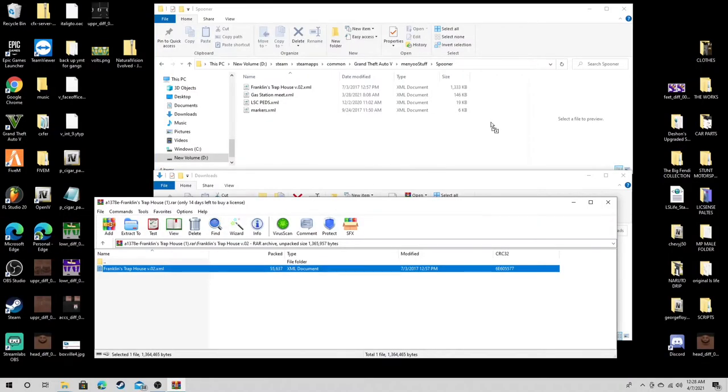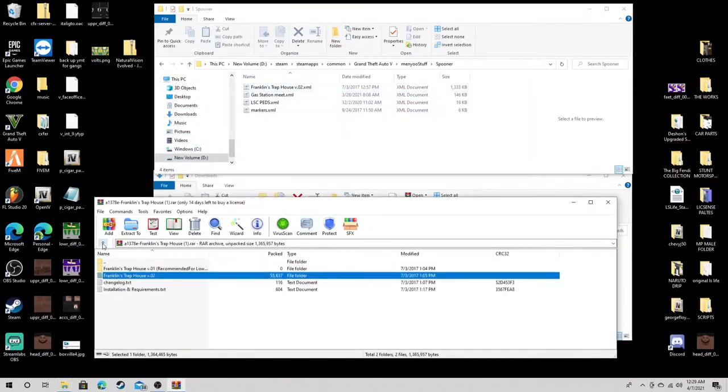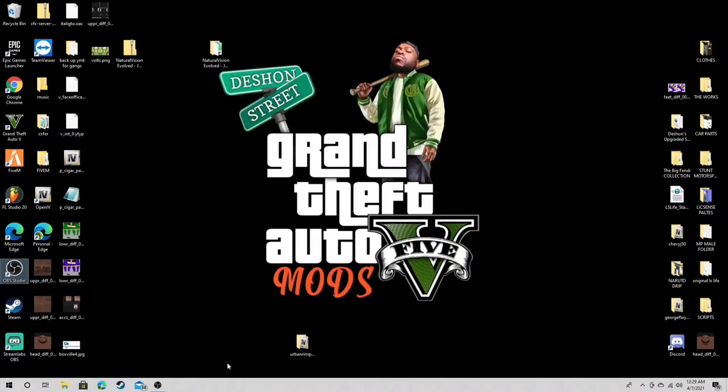Grab this, drag it right up here to the Spooner folder and let go. I'm not gonna replace it because I already got it, but if you ain't got it go ahead and do it. That's pretty much it, that's all you do. I'm gonna go ahead and launch the game and show you guys how to spawn this mod.